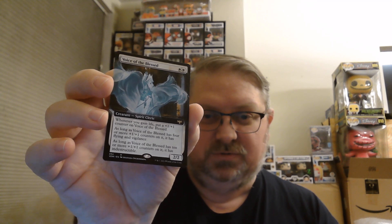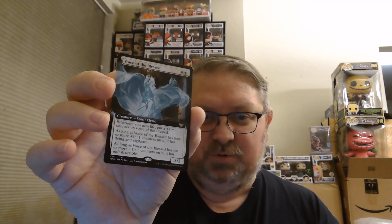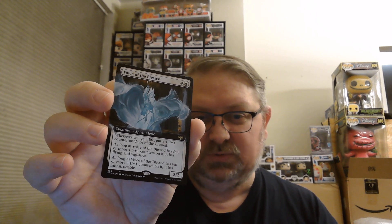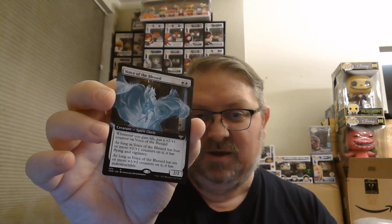Voice of the Blessed, full art — that's a staple in any life gain deck right now. Two White for a 2/2. When you gain life, put a +1/+1 counter on it. As long as Voice of the Blessed has 4 or more +1/+1 counters, it has flying and vigilance. If it has 10 or more, it is indestructible.